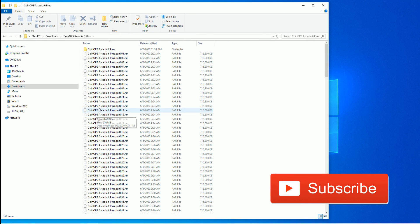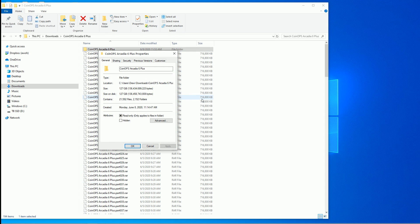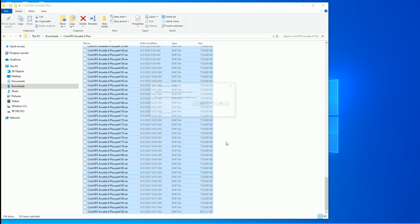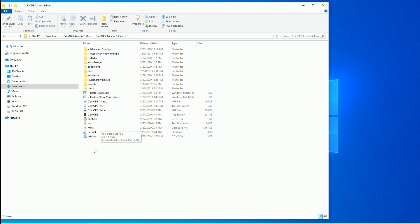We're going to check out CoinOps Arcadia 6 Plus build. It's a big one — after it's all said and done, it's taken up 155 gigabytes, and if you just download it, it's like 130, 131. I'll go ahead and delete those to make some more room. What I did was just right-click, 7-zip, extract them, and then you're left with CoinOps here.